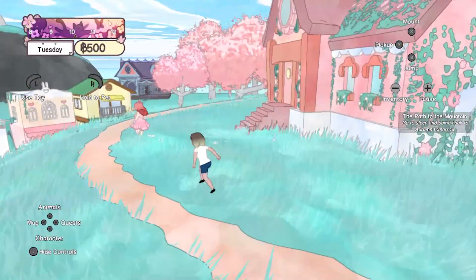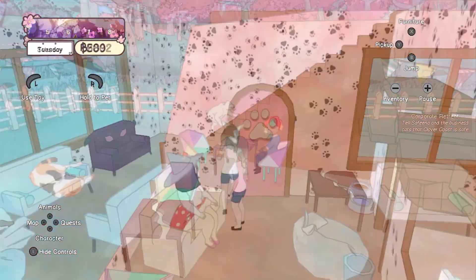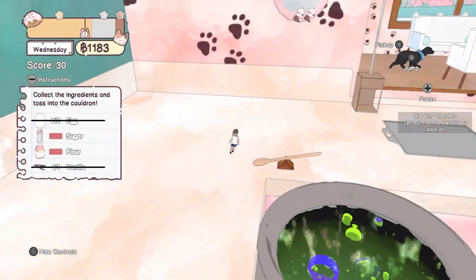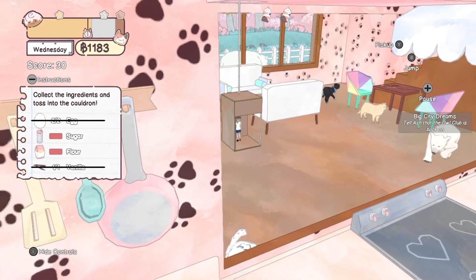The main elements that come together to make this game include the cafe management, exploration and the quests. Starting with your cafe, which wasn't quite to the extent that I was maybe expecting. How much time you want to spend on this part of the game is completely up to you and extremely flexible.